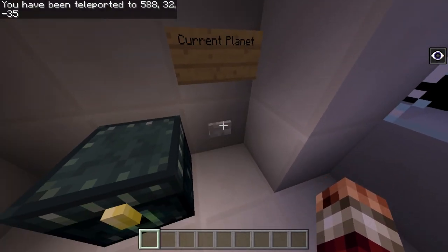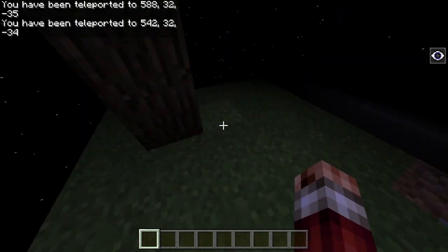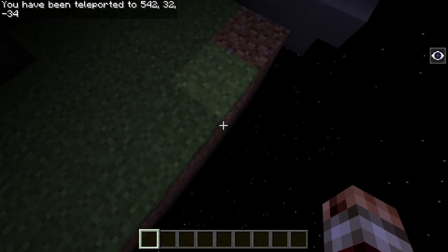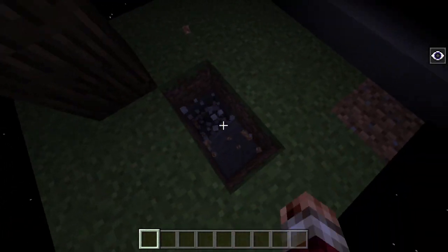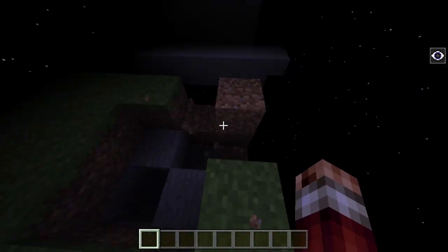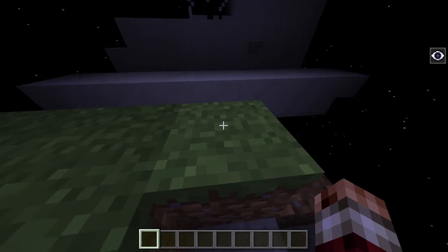If we go to the current planet we're docked at, we can see it's very normal. It's got grass all the way down. If we were to mine in here, we would get some ore, we'd get stone, all that good stuff. And then we got a nice tree. It's just a normal planet.